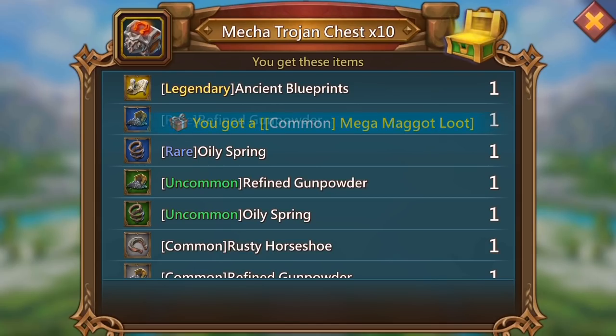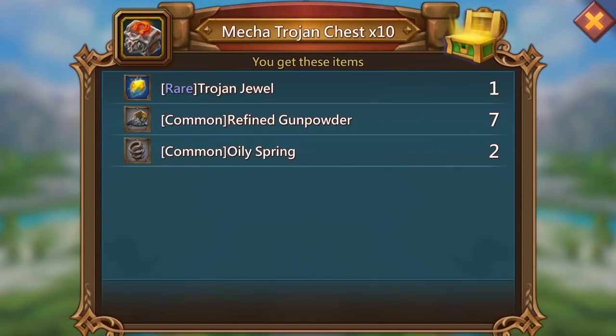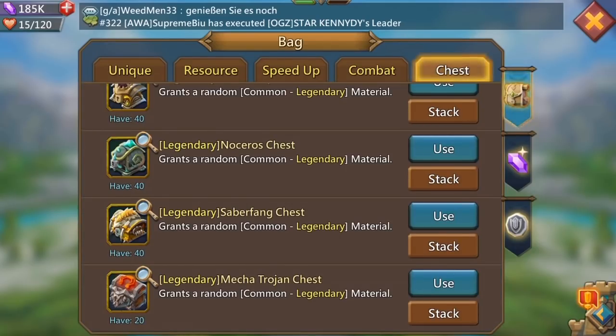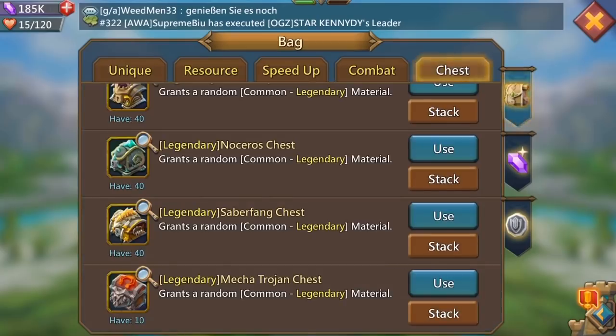And would you believe it - the first 10, hashtag hype! Legendary ancient blueprints on the first drop! Wow, that's an amazing drop guys, damn that's really good. Straight away after we hit a blue rare Trojan jewel, which is a jewel I definitely want. If I click on this you can see it gives you infantry max HP, which is important to me. In the first 20 chests we've had two amazing drops.